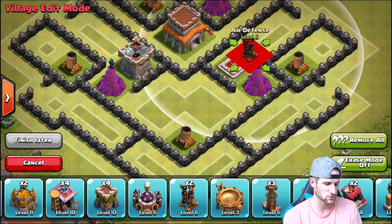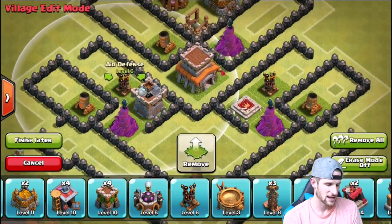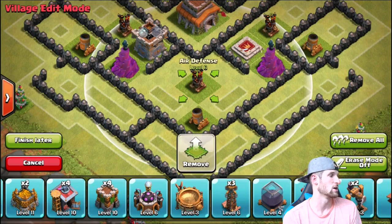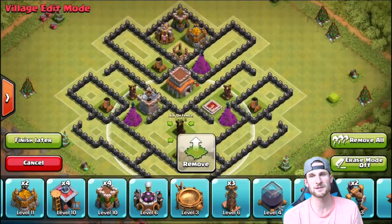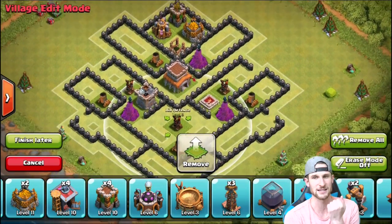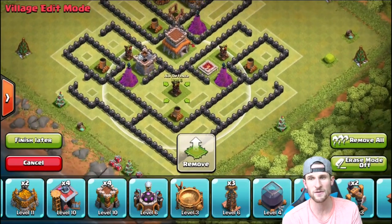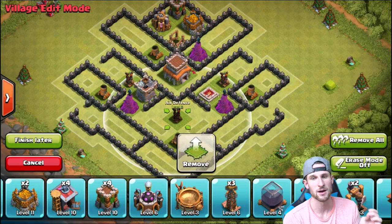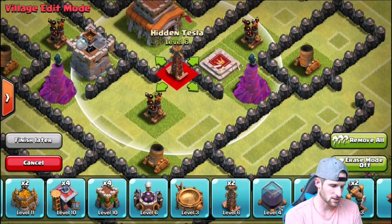Continuing with our air defenses — air defense right there, air defense right here, and our last air defense goes right here. The reason the bottom is protected heavily with air defenses is because the top is where the air sweeper is. People are going to be intimidated by it — they're not going to want to drop off all their balloons up there because they know it's going to do work. So they'll drop them at the bottom, and all these air defenses are going to absolutely crush anything that tries to come up from the bottom.